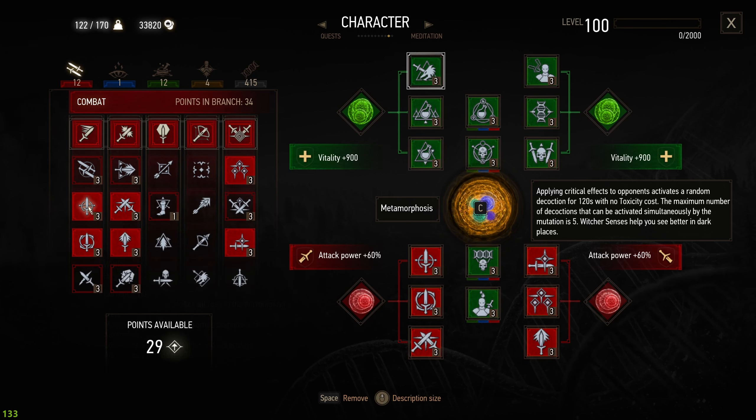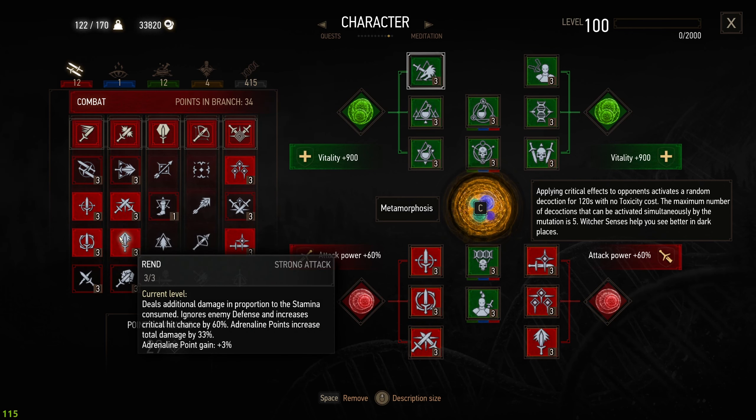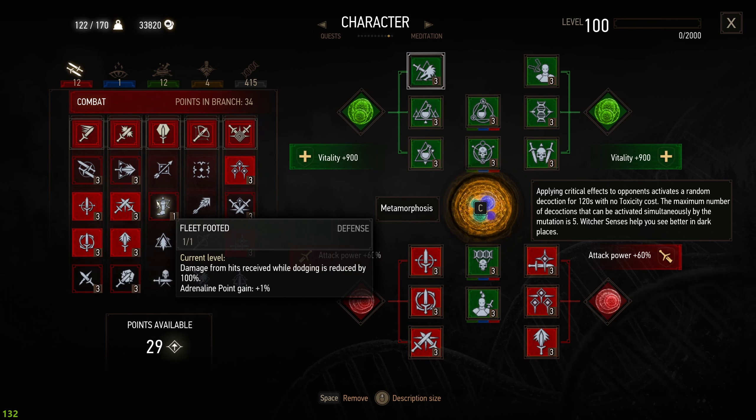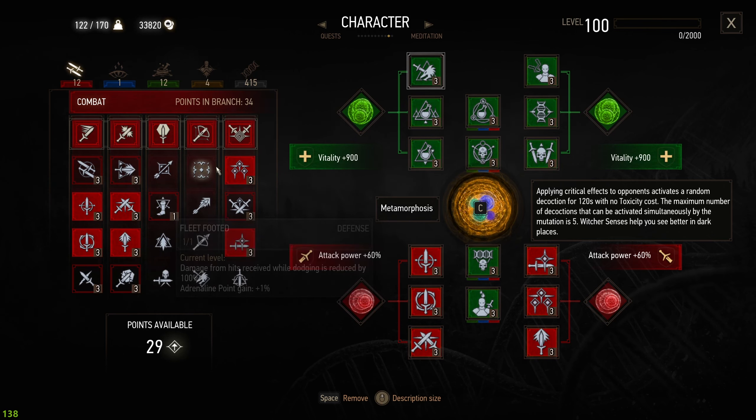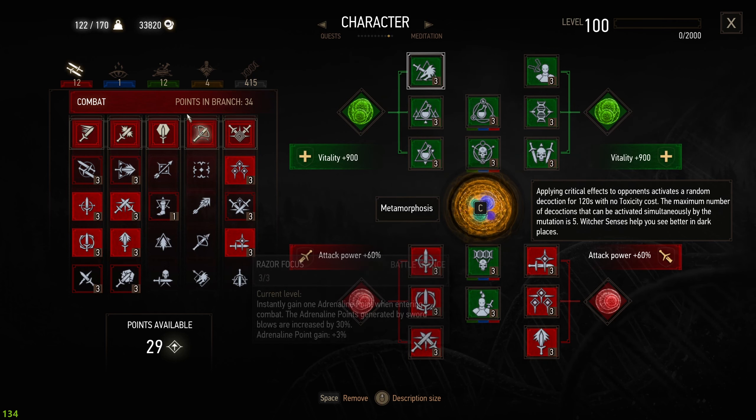With the wheel I'm using Precise Blow at the second tier, because of the critical hit chance on top, and Rend, which is always one of the best things you can have, especially for strong attacks. We don't use Fleet Footing because we just need the space for other things. Resolve and Razor Focus are always included — or should be included — if you're having a general combat build, so nothing changes there compared to the other builds.